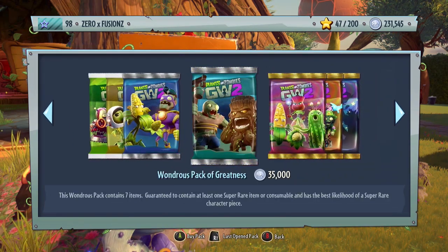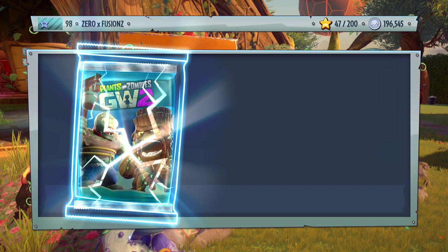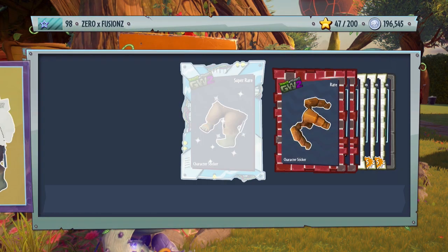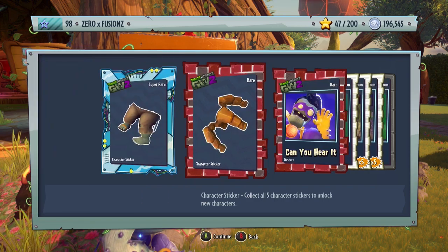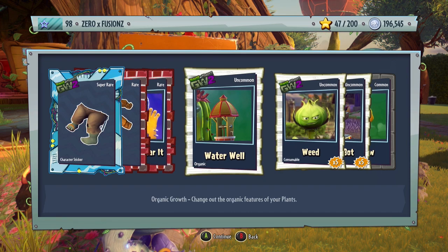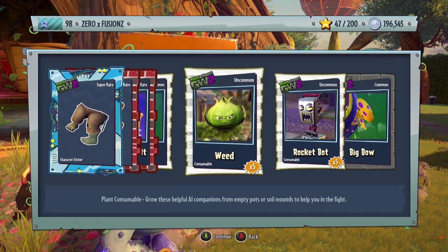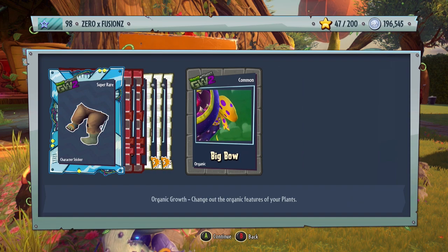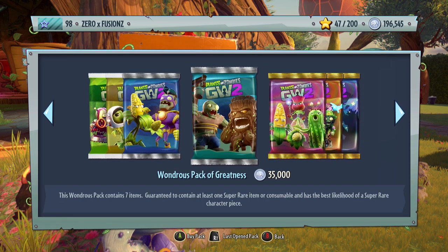Let's do another Wondrous Pack of Greatness — a mix of plants and zombies. We get another piece for the Roadie Z Engineer, another one for Rock Pea, the Can You Hear It gesture for Super Brains, a Water Well accessory for the Cactus, five Weeds, five Rocket Bots, and a Big Bow for the Chomper.